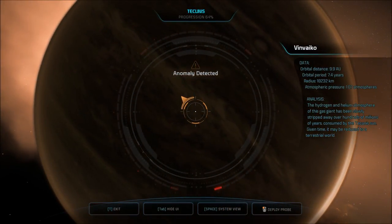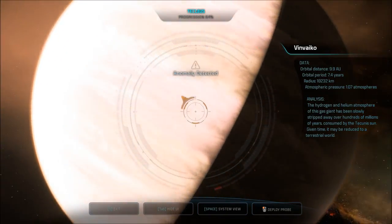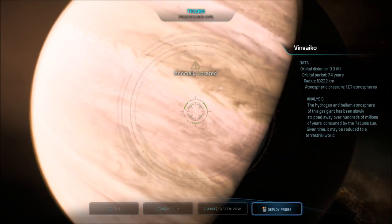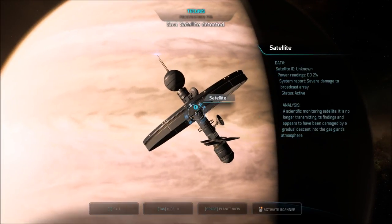Easier to read from the dark side. The hydrogen and helium atmosphere of this gas giant has been slowly stripped away over hundreds of millions of years, consumed by the Takuna sun. Given time, it may be reduced to a terrestrial world. Very small area here. Deploying probe. Satellite detected.